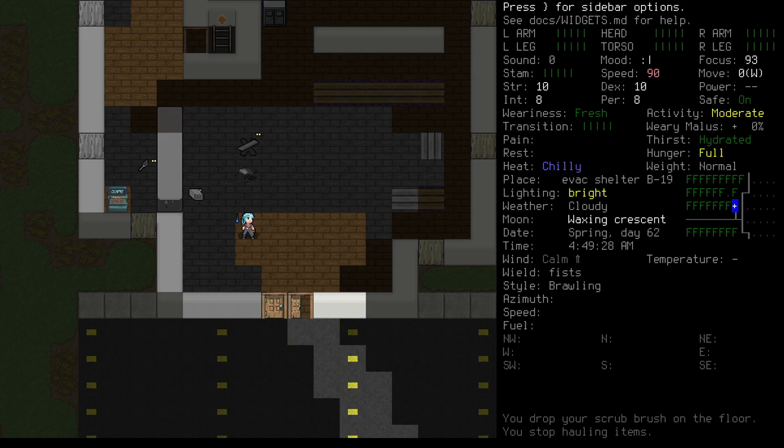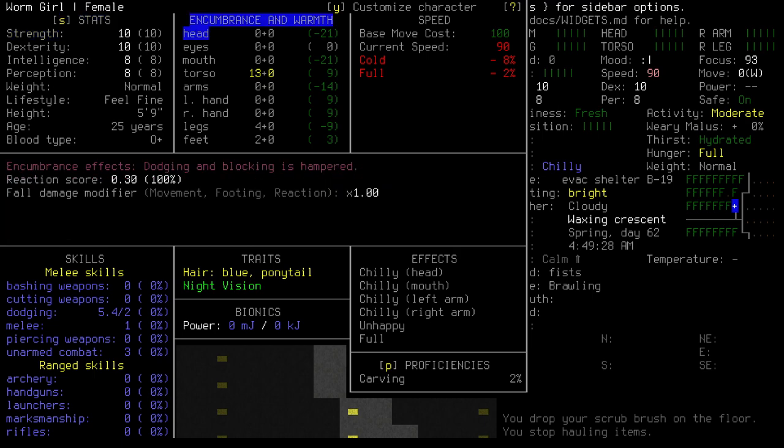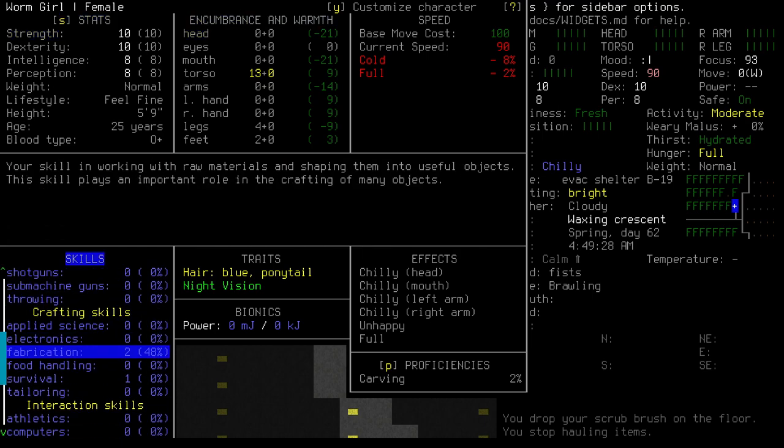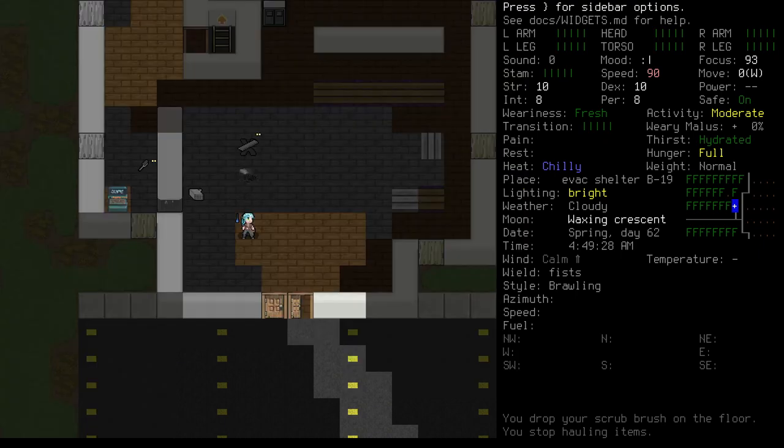Alright, here we are. Episode 3. Last time we went on our first night raid and got some loot. This time we'll take a look at how to make early game combat a whole lot more manageable with our primitive weapons. As usual, I'll be using a new character on the latest experimental version just to keep things up to date. Our stats are the same and I've got more or less the same items we found in the last two episodes. If you're following along at home and can't quite find the same things as me, don't worry — I'll be showing off a couple alternative options as well.